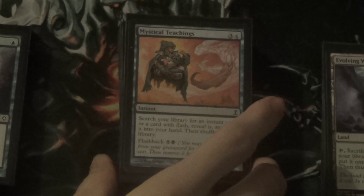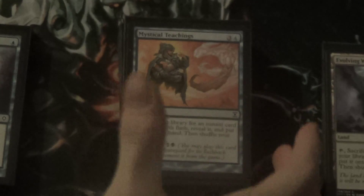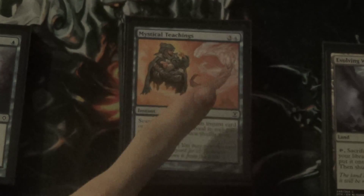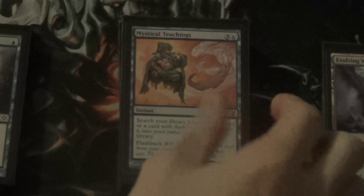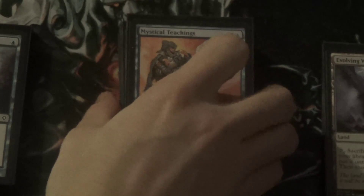Hello everybody. I am here to show you a magic deck that I play. This is a Pauper deck, so only commons. And this is a deck called Snow Go. And if you already know what it is, the surprises are not going to be that much of a surprise. But if you don't know what it is, I'm going to take you on a journey right now.